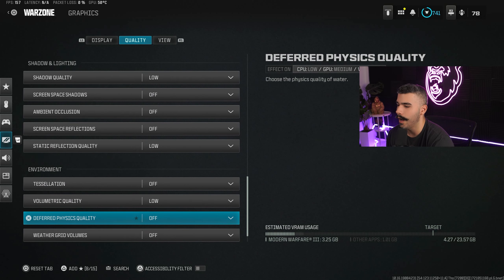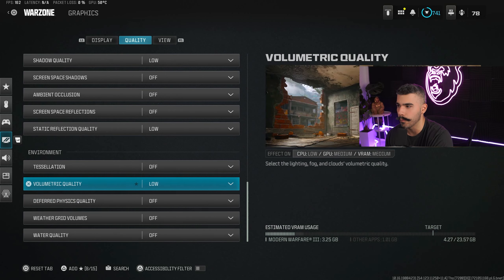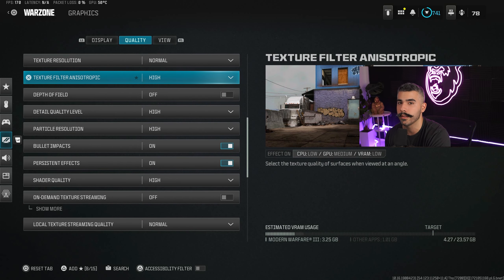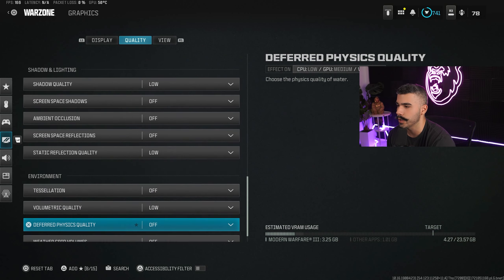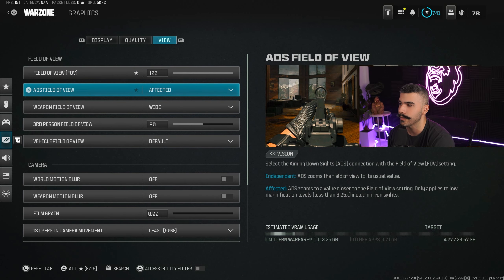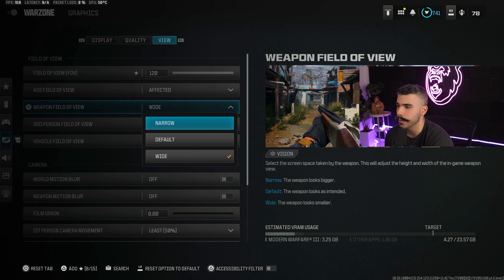These settings help get more frames and better performance. Some are set to high because they either help you get more frames or don't affect frames much at all. For FOV, I use 120 — that's almost a must in Warzone. If you drop lower, the minimum I'd recommend is 110. ADS field of view on Affected is better than Independent — it helps with visual recoil so you can shoot farther with less perceived recoil.